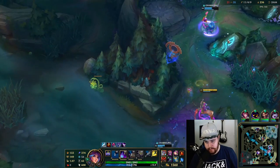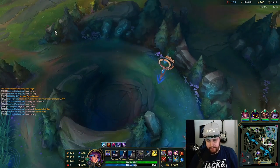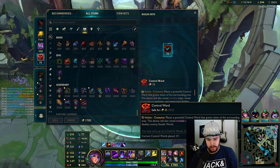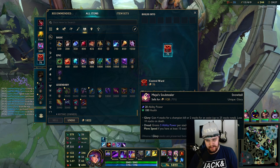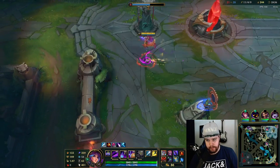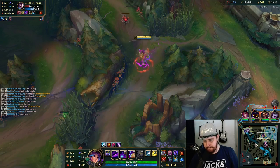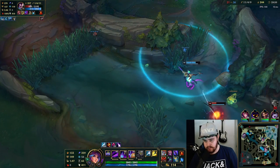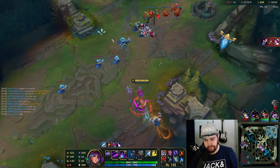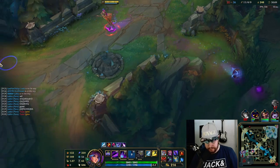I need magic penetration — I have to get Void Staff next. I'll sell the Mejai's since it doesn't have many stacks, and getting extra magic penetration right now is super good to help me kill Zac. This is worth it. Fiora should solo kill that guy no problem — wait, she might not get him. Ash is here. Wow, she actually didn't get him. Okay, I'm just going to push in mid here to put some pressure down, and top is still getting pushed in so it's all good.